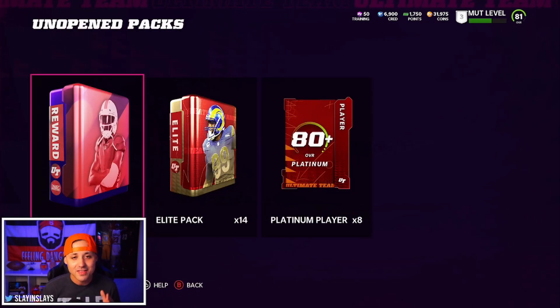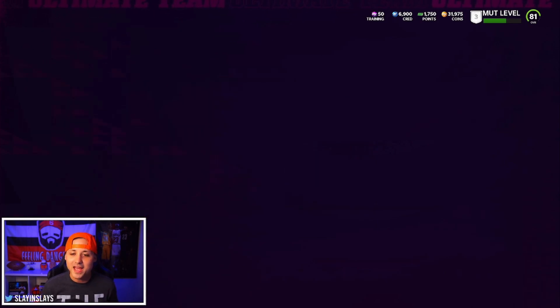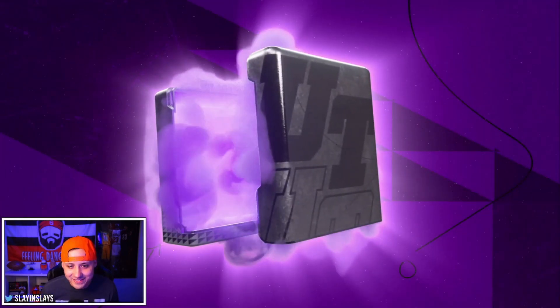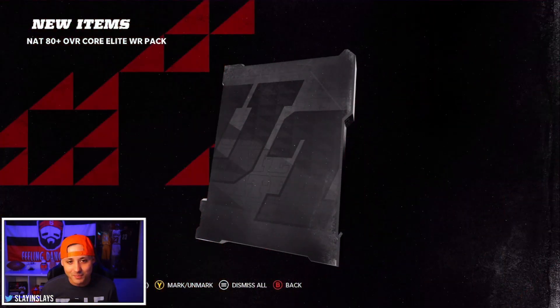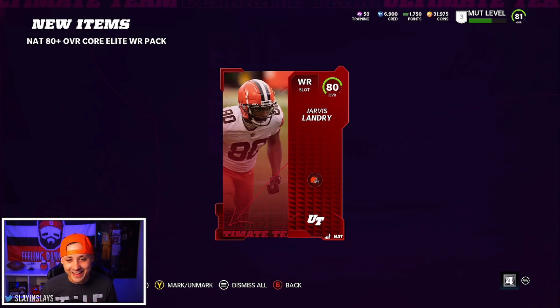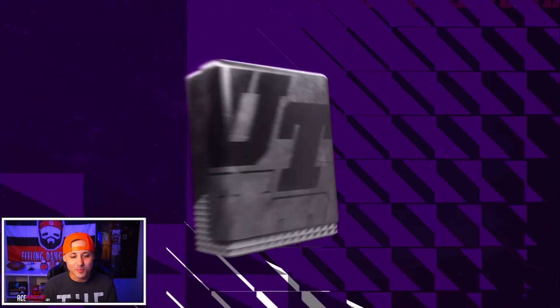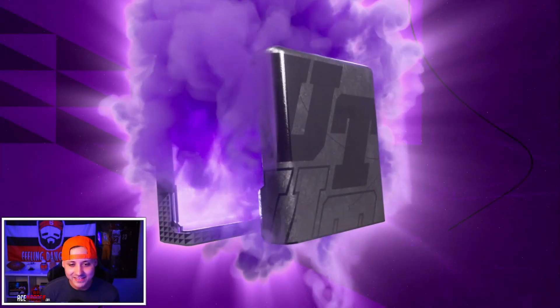This is the pack that everybody's after - the NAT 80 plus overall core elite wide receiver pack. You've seen people get Tyreek Hill, Davante Adams - you can get something glitchy or you can get an 80 overall. These did take like an hour and a half to do. Can we get something good? Our wide receivers are kind of hurting right now besides Randy Moss. 80 Jarvis Landry - it's not that good, but hey, it's Jarvis, I'm a Browns fan, I'll take it.